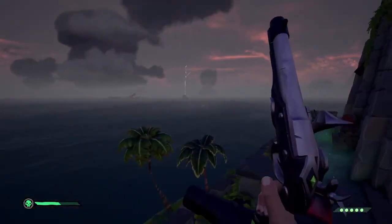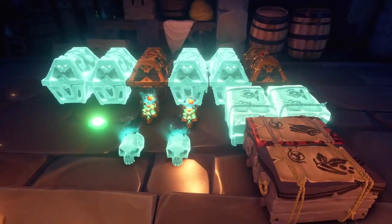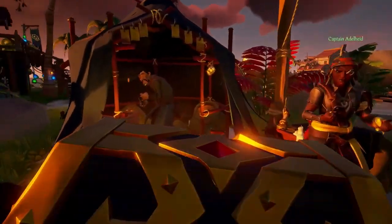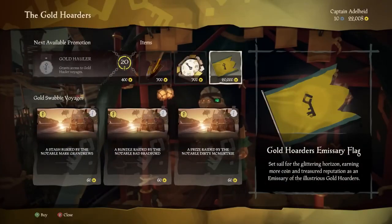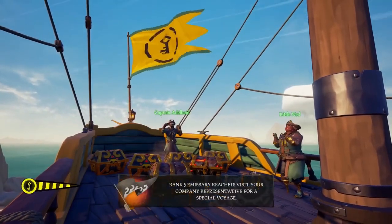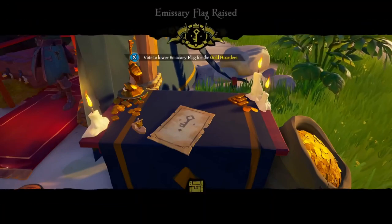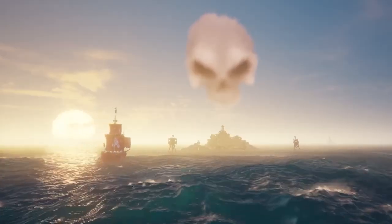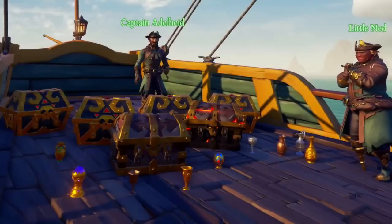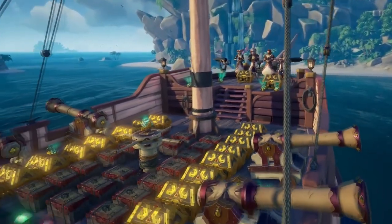Chests and trinkets go to the gold hoarders, skulls go to the order of souls, and crates and commodities go to the merchant alliance. At these forts you're going to find more gold hoarder loot than anything else, so once you've completed enough forts you should see your reputation increase a lot. Once the reputation has increased to rank 15 you will be able to purchase the emissary flag for this faction. This is a one-time purchase and allows you to vote up the flag on the emissary table each time you log into a server. Emissary flags allow you to sell loot for an increased profit and reputation, by collecting more loot over your session until you reach a maximum grade of grade 5. This applies a 2.5 times multiplier to all gold and reputation earned for the respective company. However, if you have a reaper 5 on your server, these ships can actually see your boat located on the map due to the emissary flag, so tread carefully.